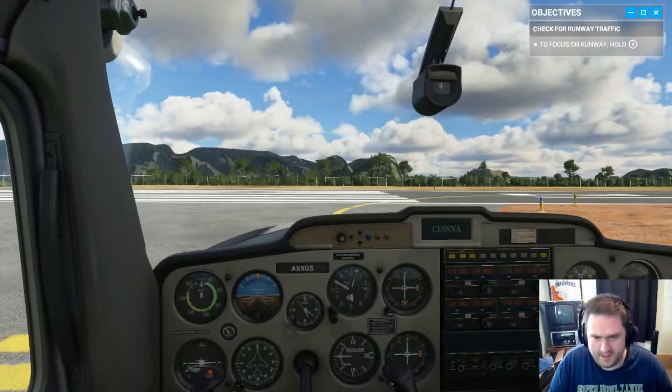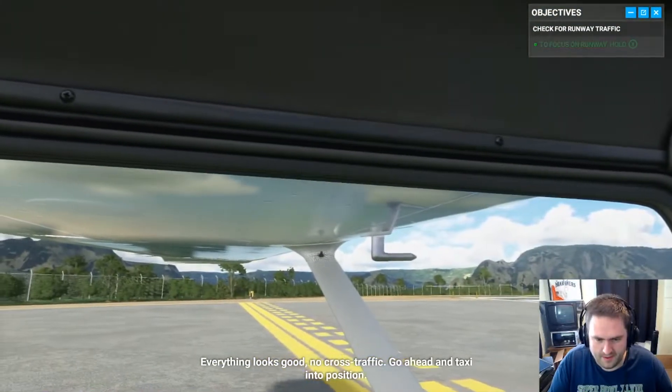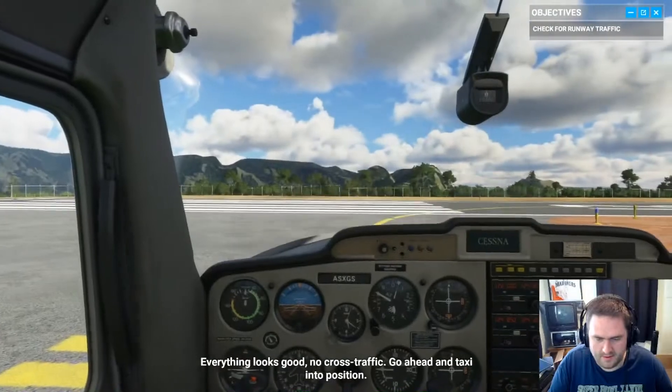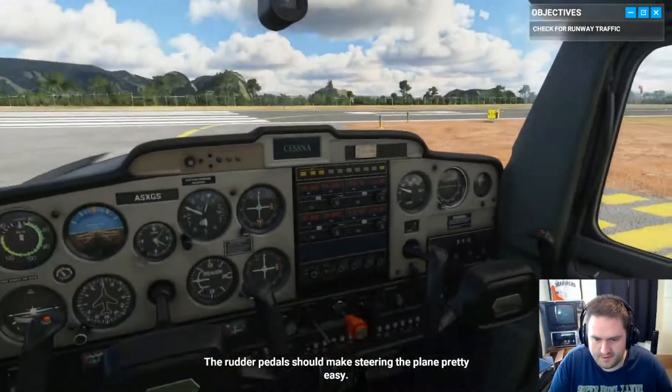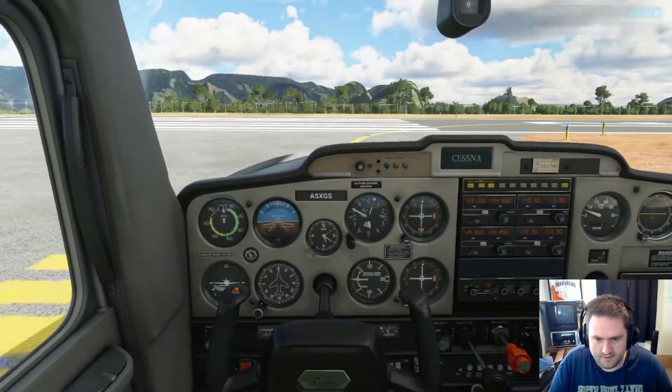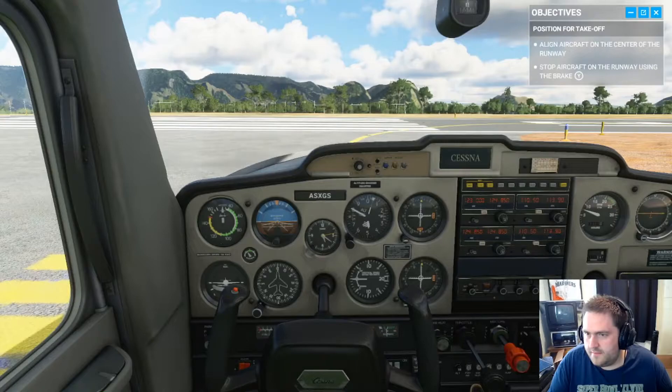Disengage parking brake with Y and B. X to focus on the runway. Everything looks good, no cross traffic. Go ahead and taxi into position. The rudder pedals should make steering the plane pretty easy. Line aircraft with stop arrow, using the brake Y.